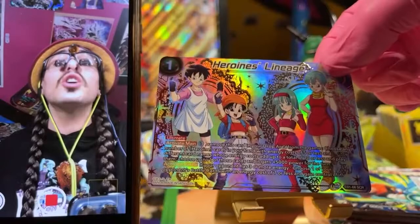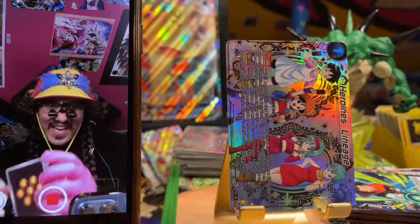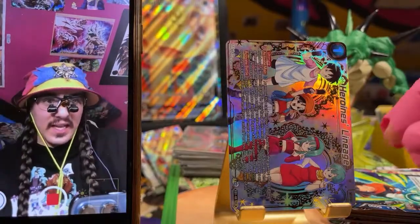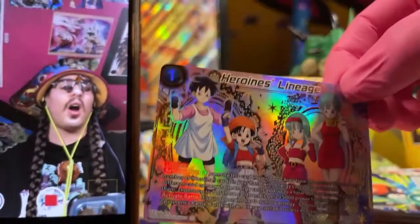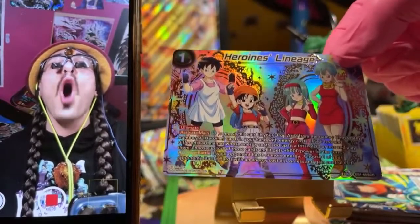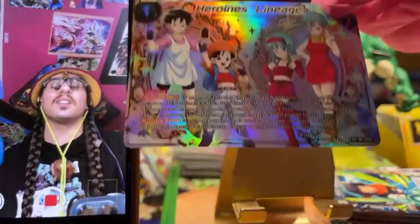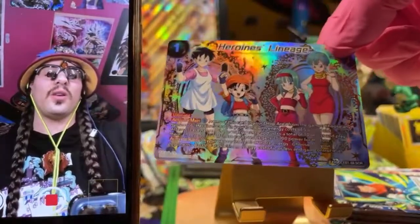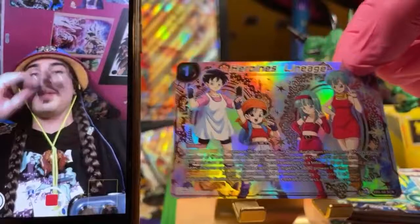Oh God, this card is really hot, man! Yahoo! Yes! It is the secret rare from this set — Heroine's Lineage. It's the first sideways secret rare. Look at that card. This card is a real hot card. Rucky! That is such a cool card — this card is insane. This card is just bonkers. Anybody that thinks this isn't a good card, you're off your rocker. To be able to steal a seven energy card and you can splash it in any deck.